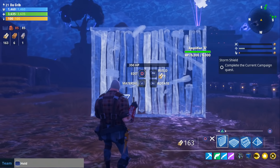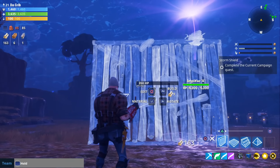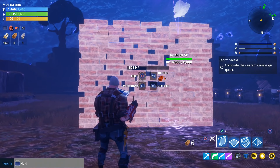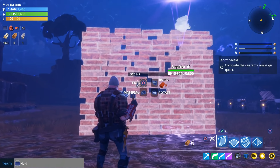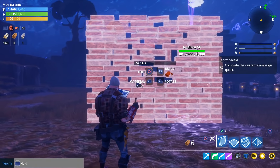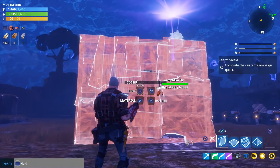Right here you can see that wood has a total of 350 health points before it's upgraded. If we switch the material over to stone, you can see stone has 525 health points before it's upgraded. And when we switch to metal you can see that it has a total of 700 health points.